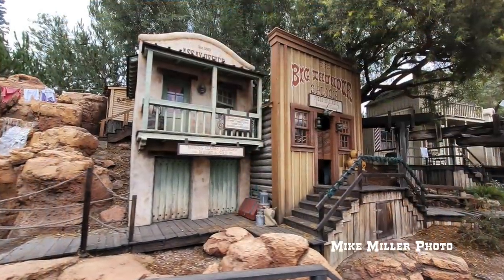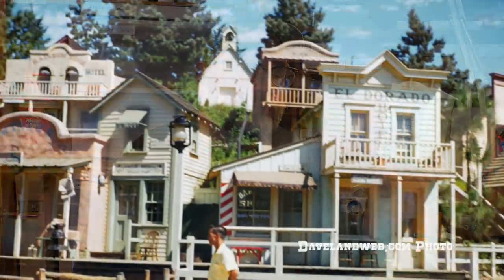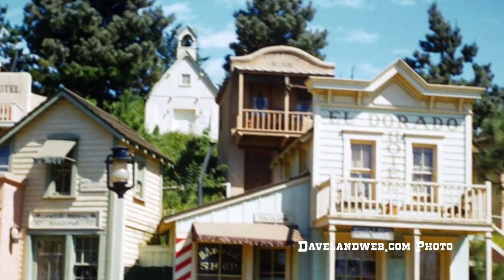For those not familiar, this Assay Office is based on a structure at Disneyland which sits next to the Big Thunder Saloon, just like it does here on the Thunder Mesa layout. It actually dates back to the original mining town of Rainbow Ridge from the mine train through Nature's Wonderland. And it's yet another adobe structure, which I think I'm going to build out of MDF the way I've done a few others.